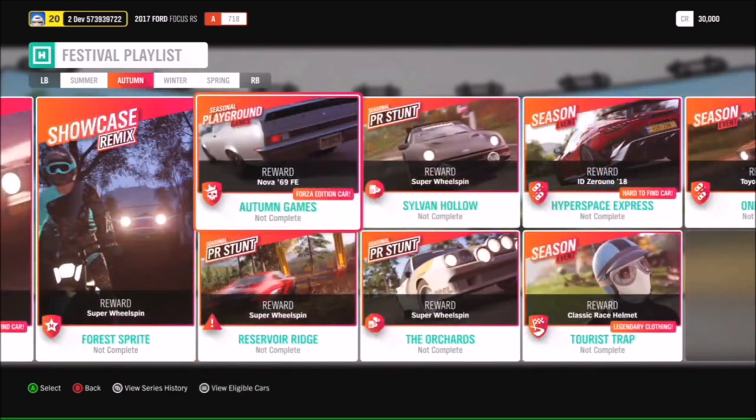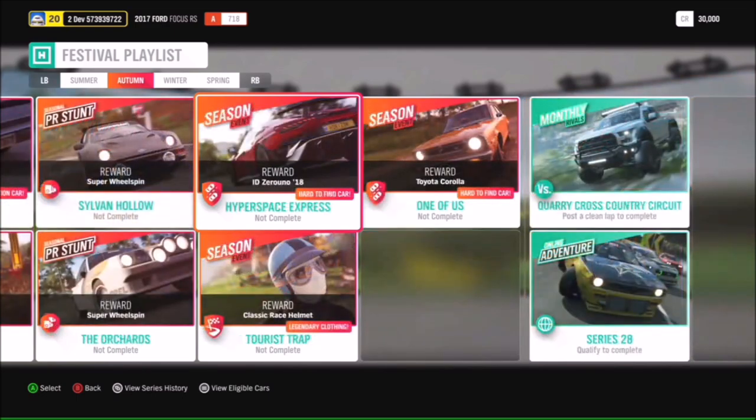We have the 2018 ITAL Design Zeruno in the Hyperspace Express season event. And that's the 1973 Toyota Corolla in the One of Us season event.